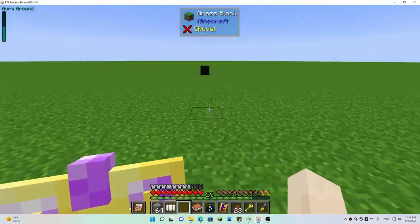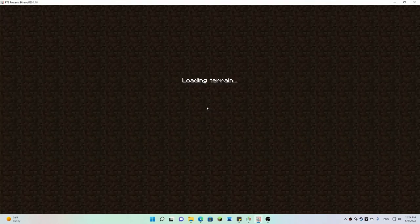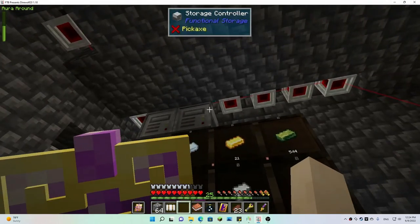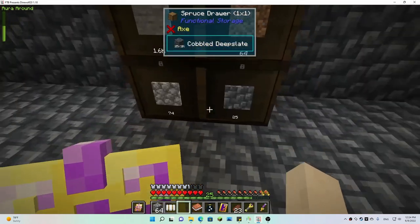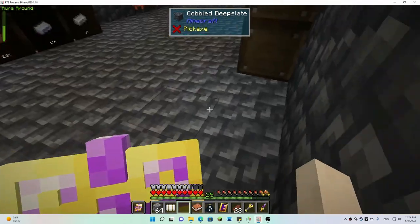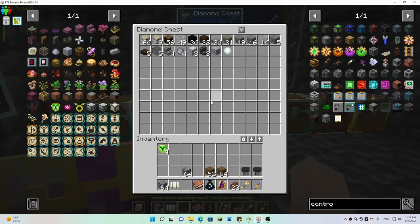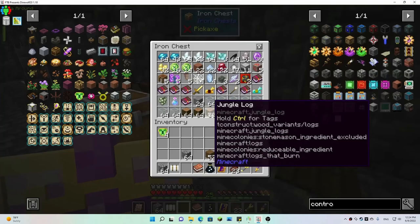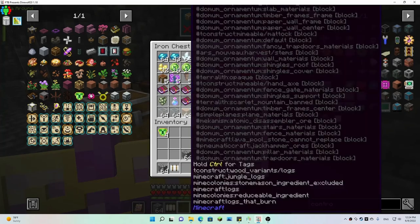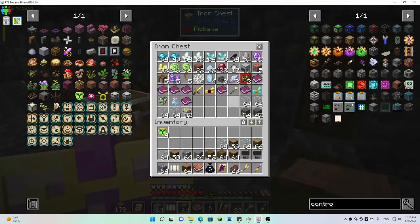I set up a functional storage system — I put another controller here and linked it to these, so now when it sends the cobble through it'll have somewhere to go other than sitting in this chest accumulating. Where did all my glass go? It's just pulling out everything — I guess I need to get a filter for that.